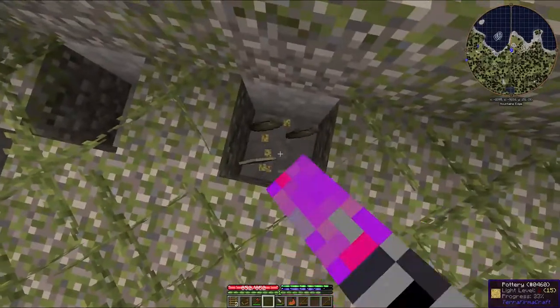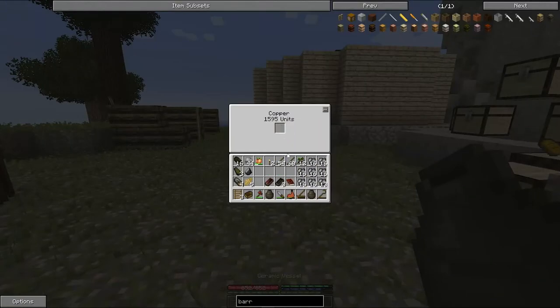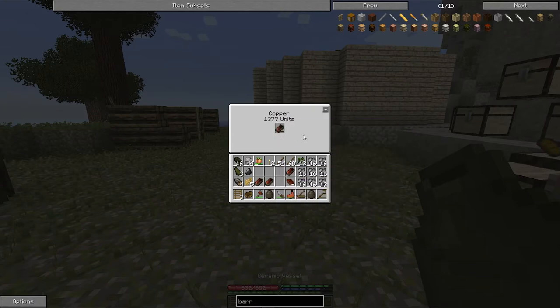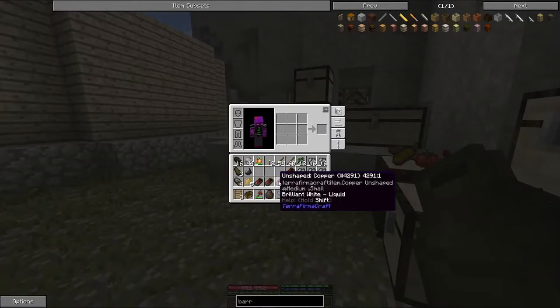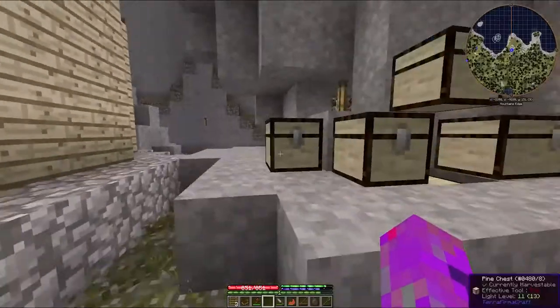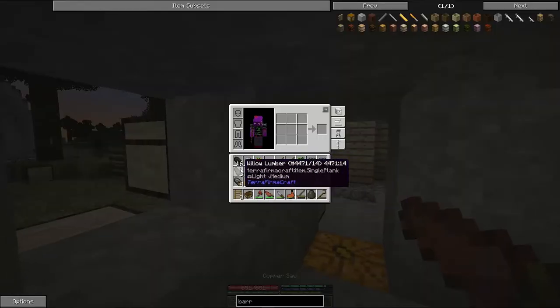Brilliant — hopefully I've not let this sit for too long. You'll see I have these ceramic vessels full of copper, and what I'm going to do is try and make myself a whole load of units. The problem is these take forever to cool down, so I might even have to make myself a barrel full of water to deal with that. I don't actually have any way of transporting a good amount of water around — I may have slightly messed this up by not making a barrel of water beforehand. Let's see if we can do something about that.